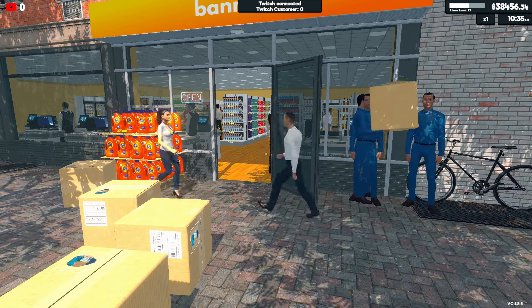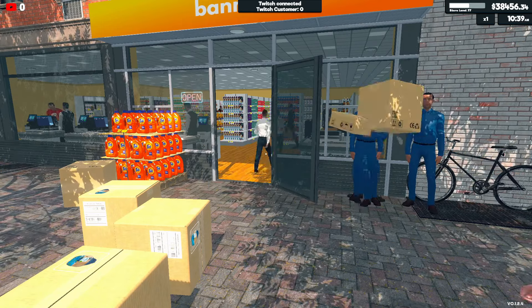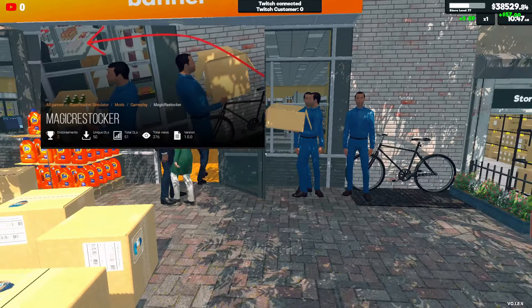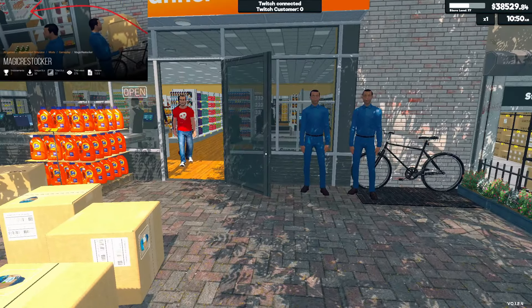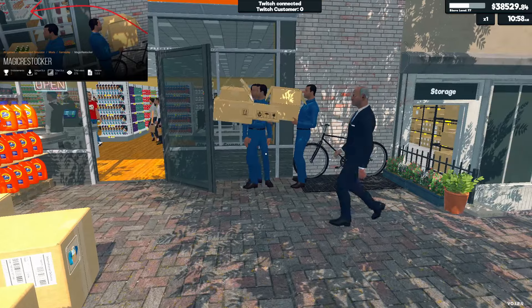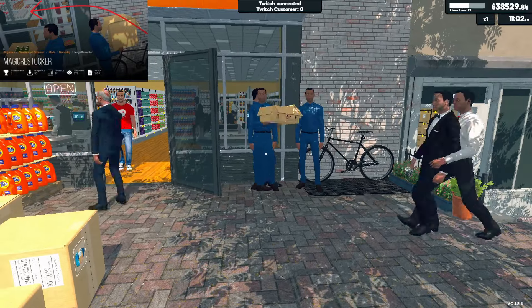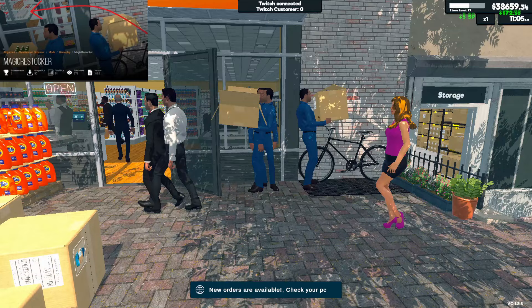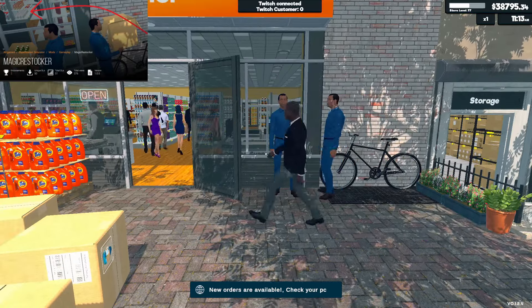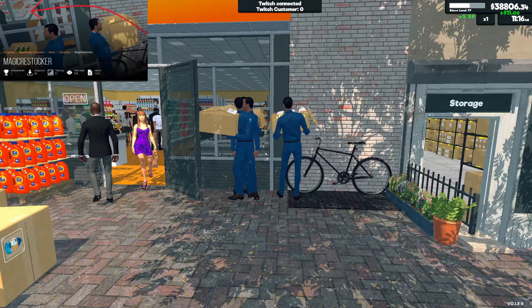Hello everyone and welcome back to the channel. Today we are checking out a new mod called Magic Restockers, and as you can see it allows our restockers to be able to do their job without moving from the spot they are standing in. To be honest, it is completely immersion breaking, it looks weird, and it's kind of funny.